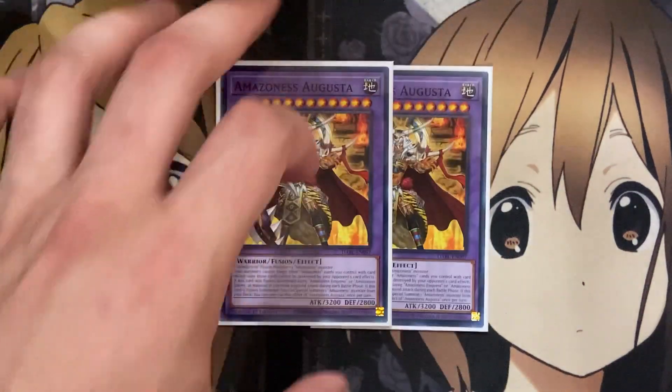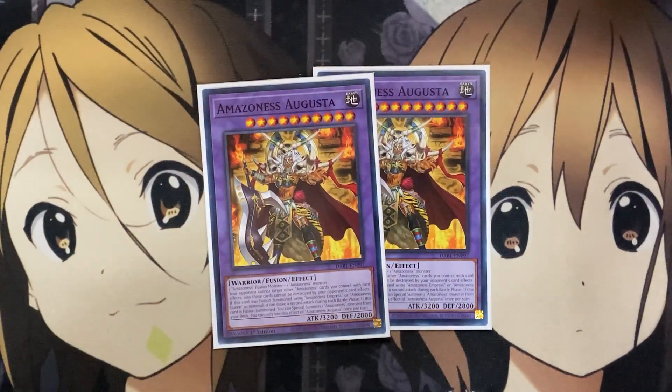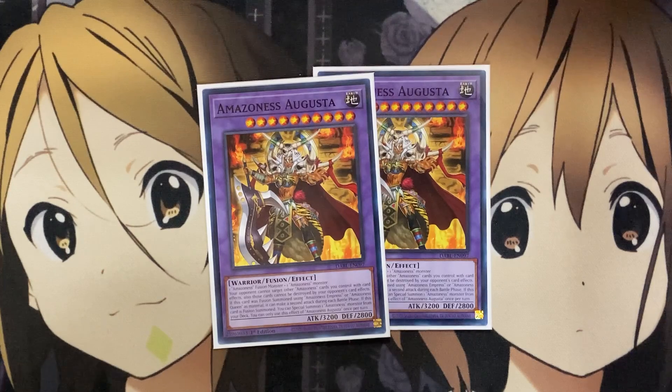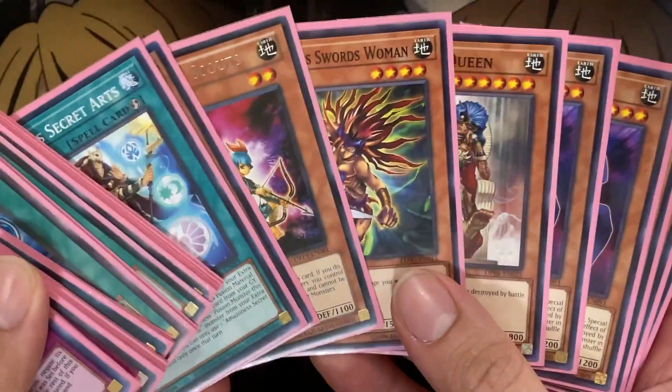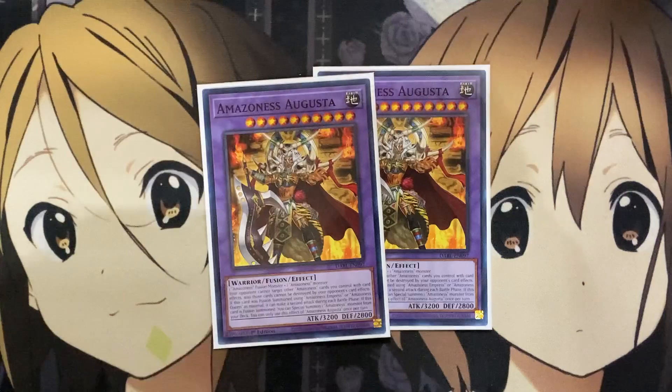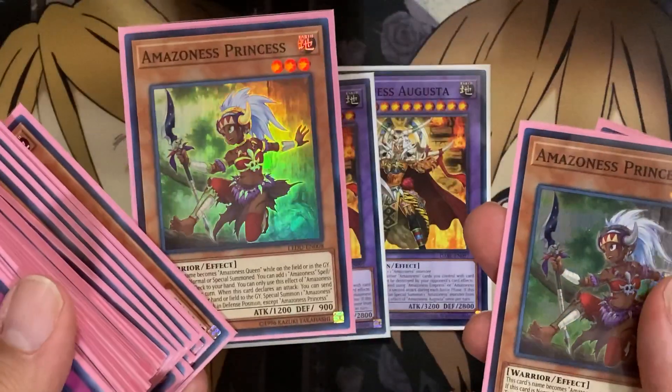Moving on to the Extra Deck. For fusion monsters I'm running two copies of the new Amazonas Augusta. You need one Amazonas fusion monster and one Amazonas monster — with the new spell card you can have the fusion material taken from the Extra Deck. It's a 3,200 attack point monster; your opponent cannot target other Amazonas cards you control with card effects while this is on the field, and it cannot be destroyed by your opponent's card effects. If fusion summoned using Amazonas Empress or Amazonas Queen as material, it can make a second attack during each battle phase. When this card is fusion summoned, you can special summon one Amazonas monster from your deck — giving access to even some of the one-offs — and since Amazonas Princess counts as Amazonas Queen on the field, that aids the setup.